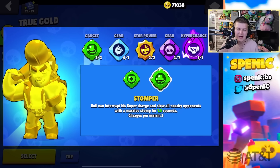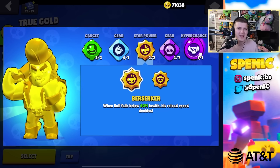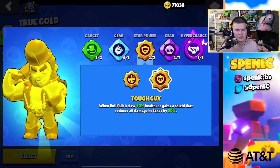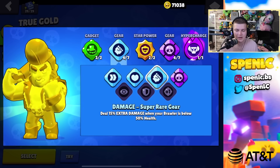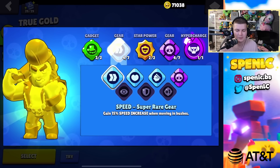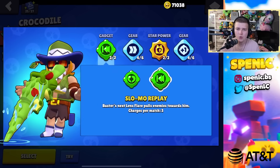Bull: stomper gadget all the time and tough guy star power pretty much always — good Bull players can use berserker, maybe only on heist, but Bull still feels really squishy as a tank so tough guy is preferred. For gears, damage and super charge gear all the time; on grassy maps you might swap in something else.